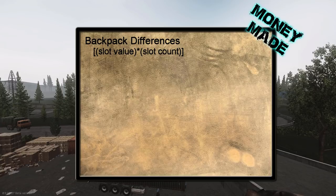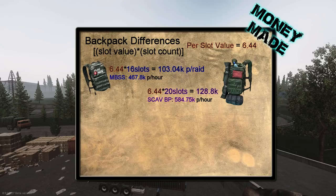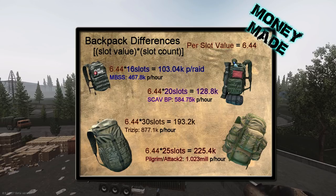The backpack you bring will obviously be the primary factor of your loot value. Lower level players using the MBSS would result in 103,040 rubles per raid or 467,800 per hour. At Ragman level 2, you can start buying the scav backpack, yielding 128,800 per raid or 584,750 per hour. Level 3 Ragman yields the Tri-Zip at 193,200 per raid or 877,100 per hour. Finally, for those lucky enough to have Ragman level 4, you can continuously buy the Attack 2 backpack, which holds 225,400 rubles per raid or 1.023 million rubles per hour.